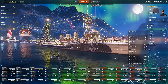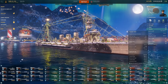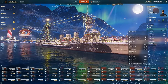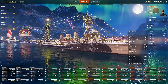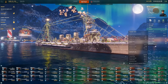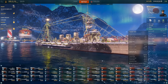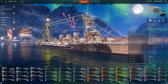Then you get deep water torps as an option: 20 kilometer range, 24,000 damage, 74 knots, and 0.9 detectability — only hitting battleships and carriers. That's a very good thing, because anytime I'm in a cruiser or a DD and some of these insane damage torps come in, especially the deep waters off a Yu Yang or a Jinan, they're nearly impossible to dodge. And if these weren't deep waters and could hit destroyers, they would just one-shot DDs. So good thing they are deep waters.